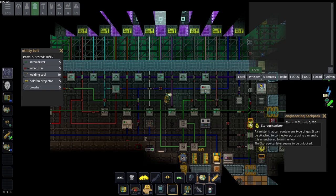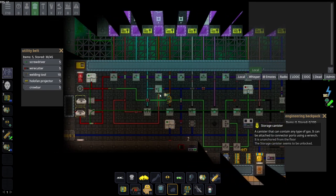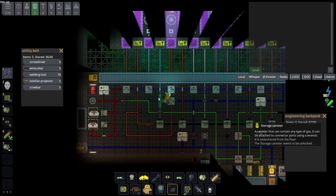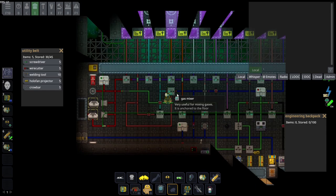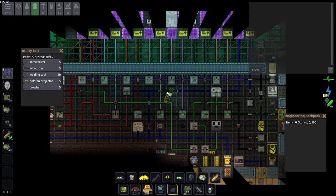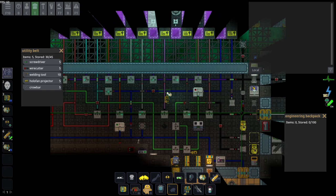As a rule of thumb: do not mess with the primary lines of an O2 system. Do not tap into the main breathable air line, because you could mess up your gas mixture. As I've said, people are not happy when they don't have breathable air.